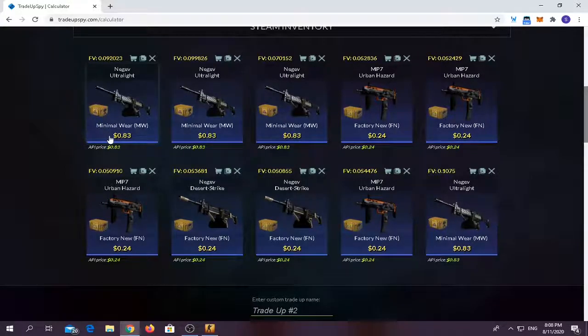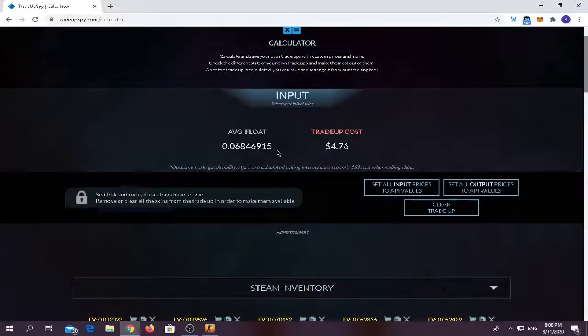It's a mil-spec also. The float should be below 0.11 for them, and you have to use around six factory new operation breakout skins. Float should be below 0.045. Total float should be below 0.07. Trade-up costs around $4.76, nearly $5.